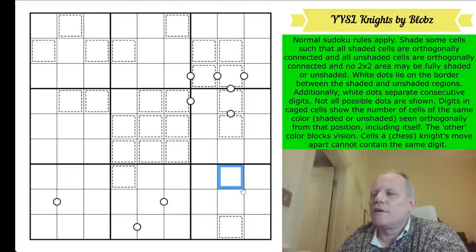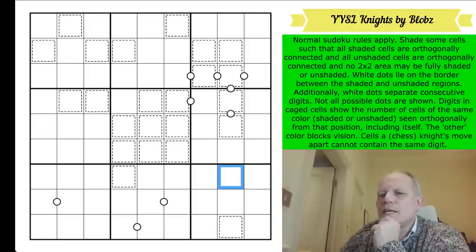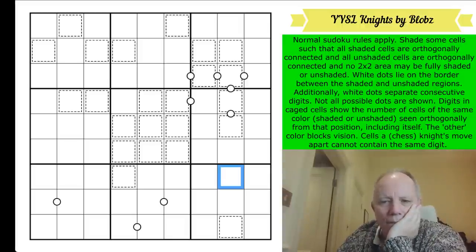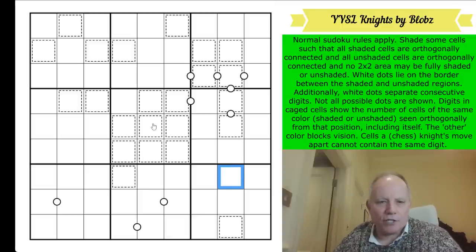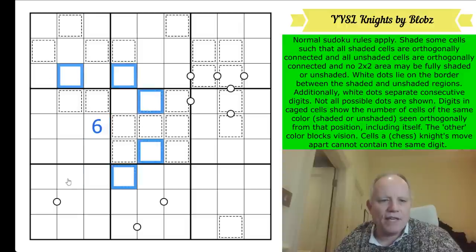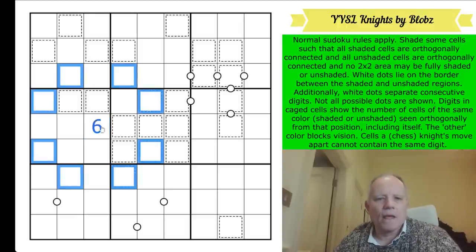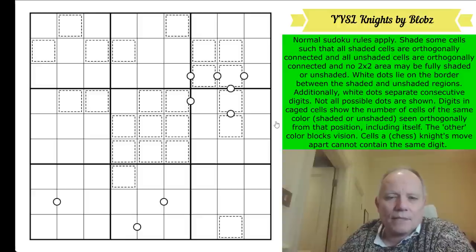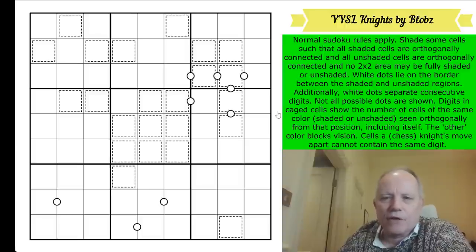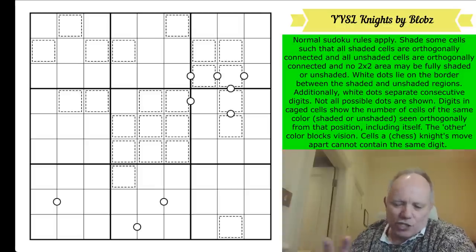I'm feeling very foolish that I don't know the pencil puzzle name for that rule set - someone in the comments will tell me quickly. There is also a knight's move restriction: whatever digit is in a cell, you can't repeat it in any cell a knight's move away. In this sort of puzzle I'm absolutely certain to forget that because there'll be so much Yin Yang work to do, so feel free to shout at the screen.